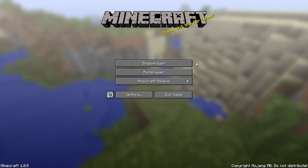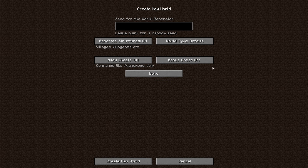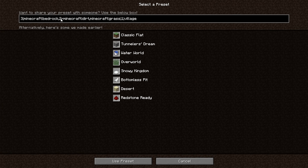So getting right to it, first we're going to create our new world. Obviously you can name this anything you'd like, and of course you'll want to switch the game mode to creative. You can generate any sort of world you want for this, including putting in the seed of your main world to test your builds out exactly where they will go, but a lot of the time you'll want just a good ol' superflat world with no structures.